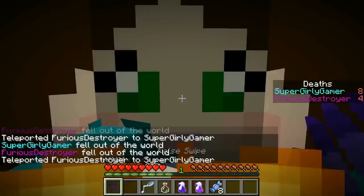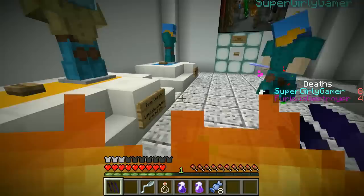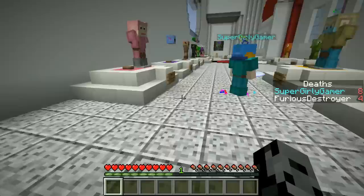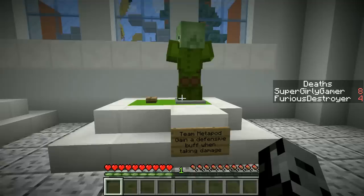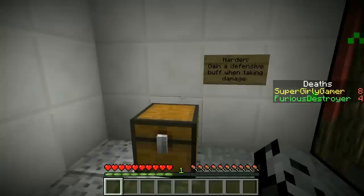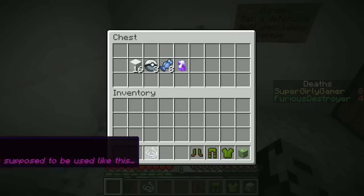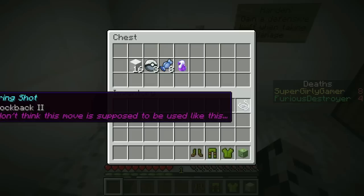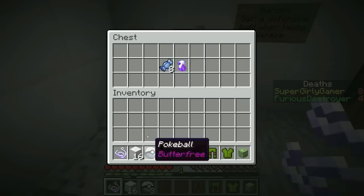I'm still drinking potions which give me super buffs. I forgot I set my spawn point inside the structure! I'm coming to you - I'm falling out of the world. I'm going to teleport to you. For the last round I'm choosing Metapod. I can levitate everything around me. I have string shot, three Butterfrees to spawn in, eight rare candy, and a potion of instant health.